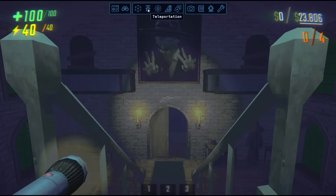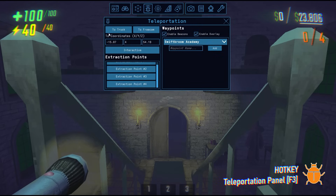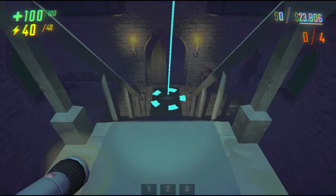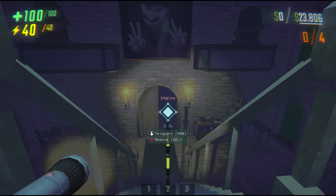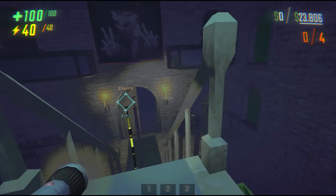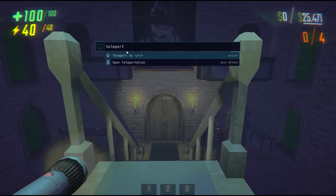Next to visualizations, we have the teleportation panel. This panel can also be directly accessed by pressing F3. Here, you can teleport to the truck, to the location of FreeCam, to specific coordinates, and to extraction points. The interactive button simply opens the teleportation indicator, which can also be opened using the G key. You also have the option to create waypoints — you can add a waypoint, which will add a beacon and an overlay. You can teleport to this waypoint by hovering over the overlay and pressing the middle mouse button, or you can teleport to it using the panel. You have the option to turn it on or off, delete it, or toggle the beacon or overlay. Remember, you can also use the teleport feature through the console.